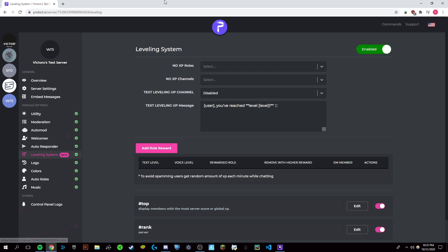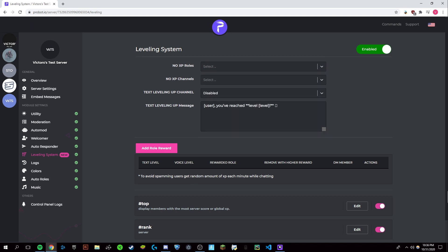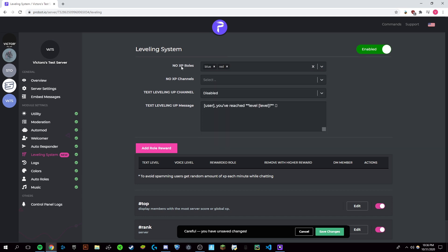Now I have another tutorial for setting up some more of the functions of ProBot, but right here we're just going to set up the leveling system. The first thing you're going to want to go through is you can select roles for the no XP roles section — you can make specific roles for this, or use roles you already have set up for other bots.